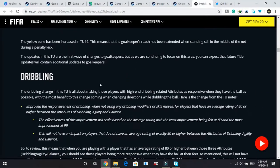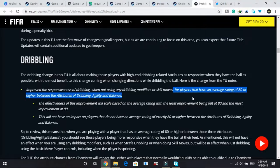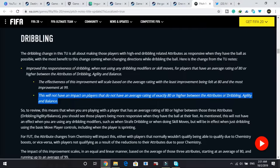Next is dribbling. They have improved the responsiveness in dribbling when not using any dribbling modifiers or skill moves, for players that have an average rating of 80 or higher across the attributes of dribbling, agility, and balance. The effectiveness of the improvement scales based on that average rating, with the least improvement felt at 80 and the most at 99. These changes only affect players with an average of 80 or higher across those three attributes.